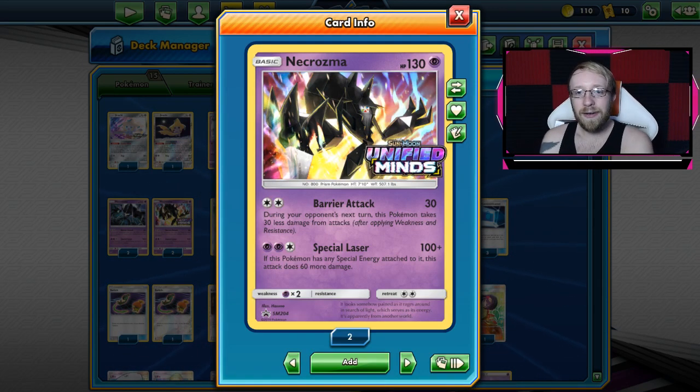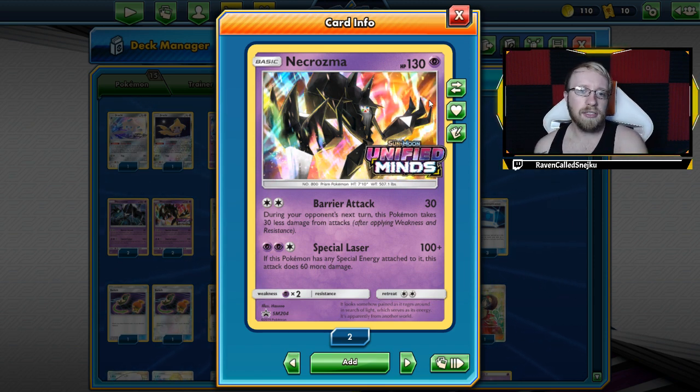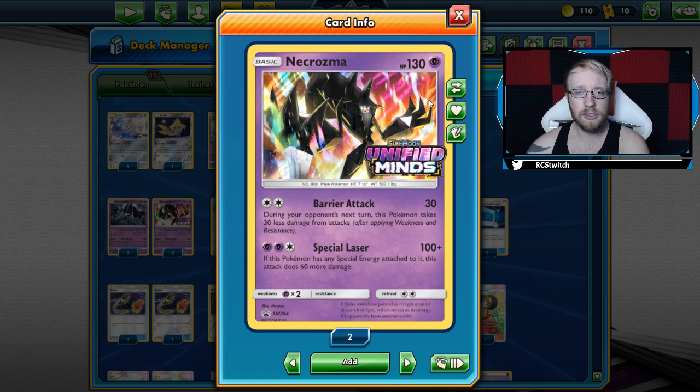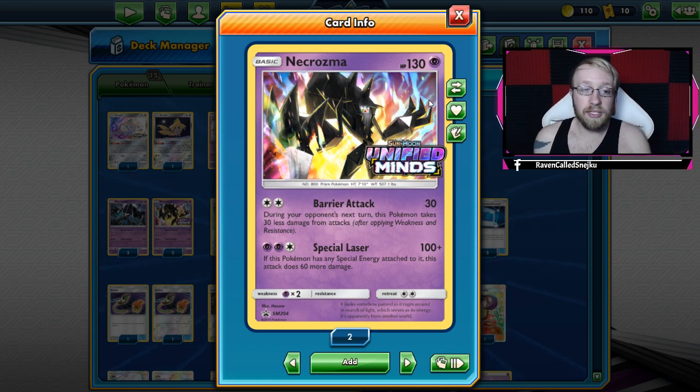What is up guys, it's your boy Run here today with another deck tech and analysis plus gameplay. Today's deck is the baby Necrozma deck with Malamar. This is a deck I've tested quite a bit, and like with every Malamar deck, they're really good — on the verge of upper tier 2 to lower tier 2 — and they're really fun decks to play. Let's do a baby Necrozma deck.